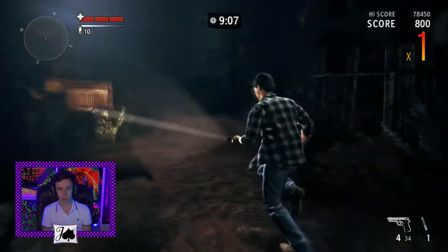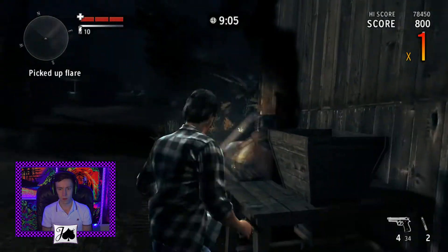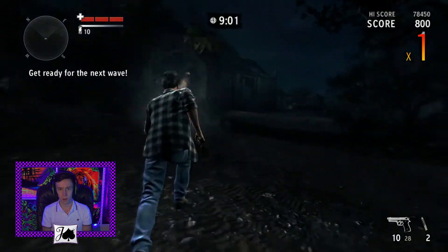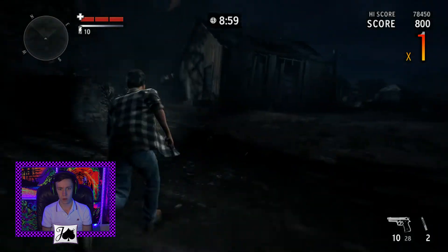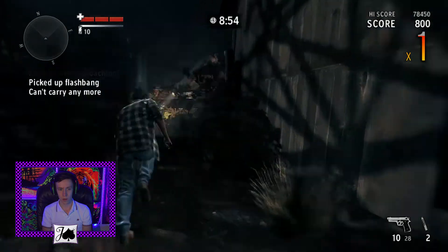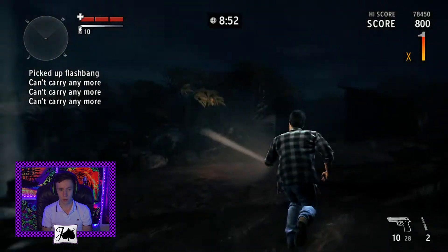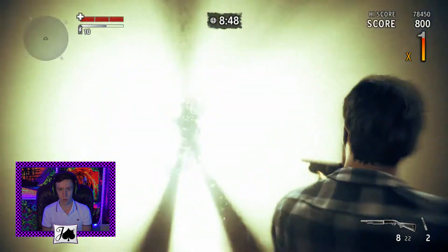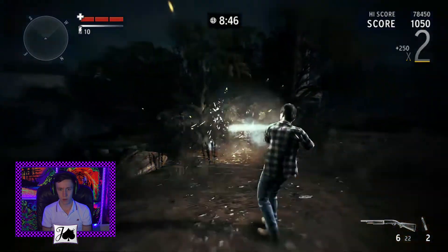There should be a flare around this corner. Look at that. That's a hunting rifle up there, but I kind of want to keep my pump shotgun. Hunting rifle is slow — it does good damage for sure, but it's slow. And I do have pump shotgun ammo right there, so I'm going to use some.